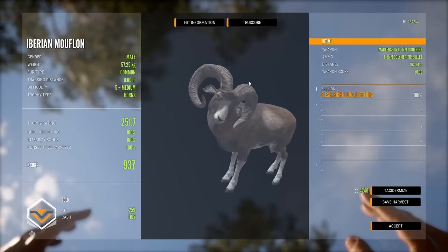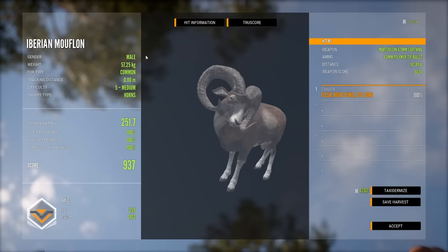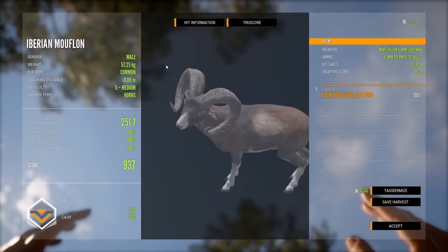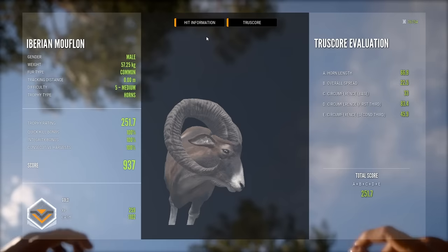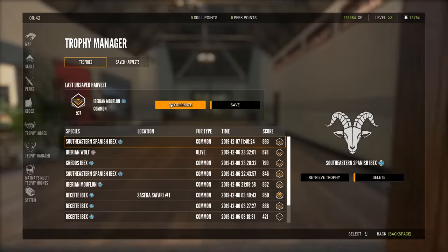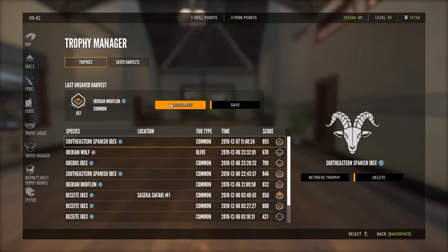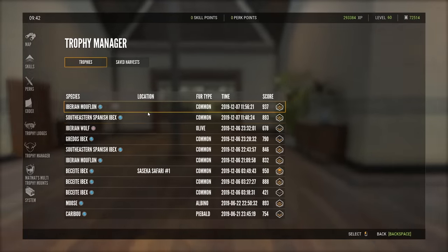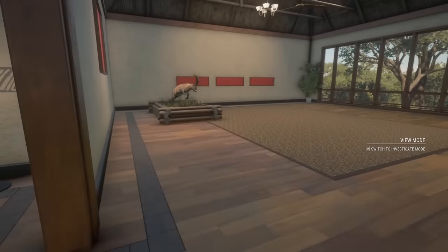9.37, left long, right long, 162 meters. At least it went down pretty fast. The max weight is 60 kilos, so 57.25 is not quite there yet. I did imagine we would get them a little bit bigger, but can't really complain about getting a level 5 mouflon this fast on this map. I forgot to taxidermize it, so I went to the trophy lodge to save it in the last unsaved harvests. Now let's go and place it where it's going to be right next to our diamond.